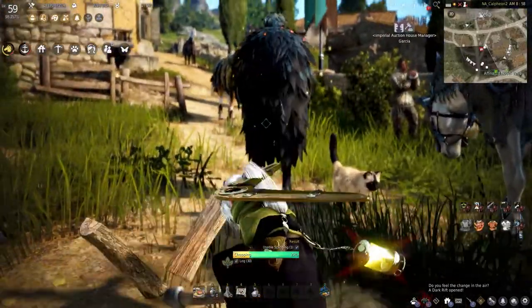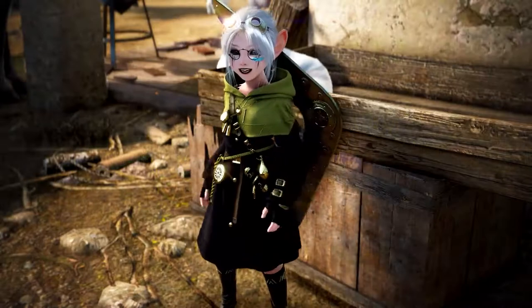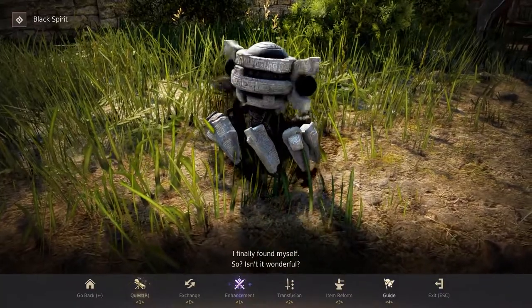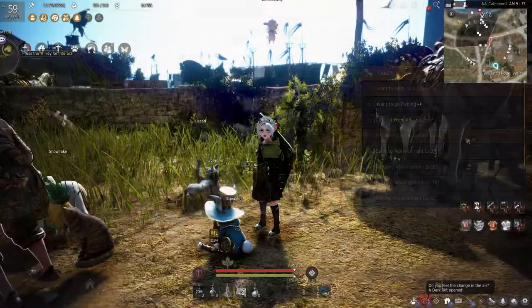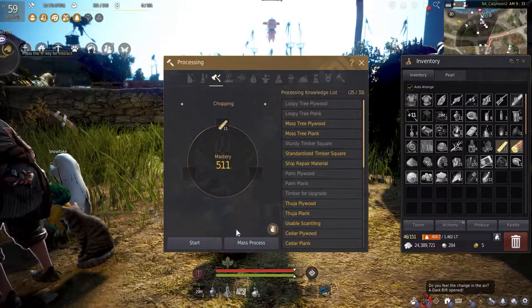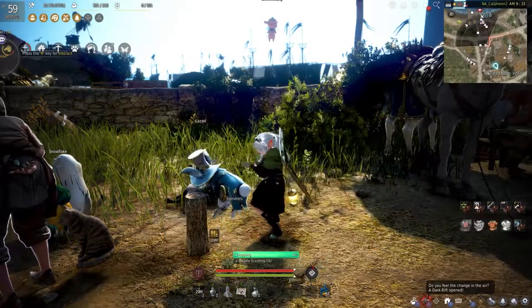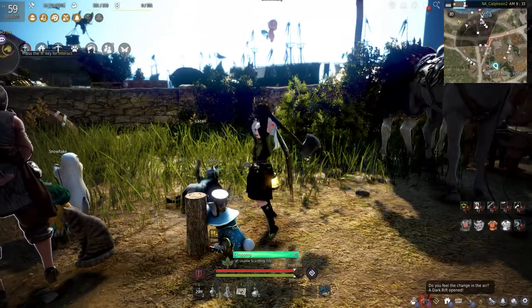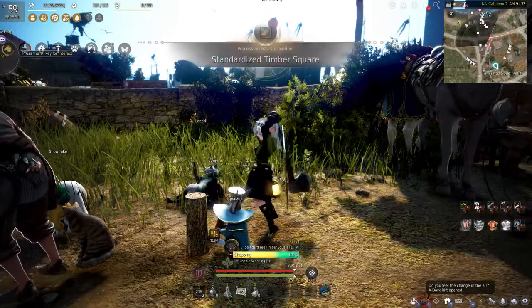If you're having trouble processing down any materials further, comment below with questions and I will make a small guide on unlocking the processing knowledge needed. It takes 10 usable scantling to make one standardized timber, which is used for more advanced crafting, house recipes, and can be sold for a lot of silver if you're just doing this for money. Some items need other items to further process, so be sure to open your knowledge beforehand to double check.